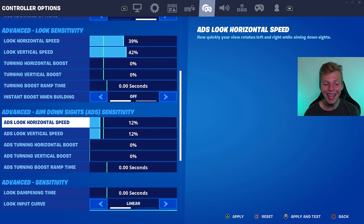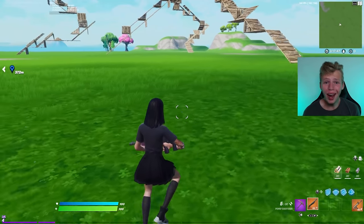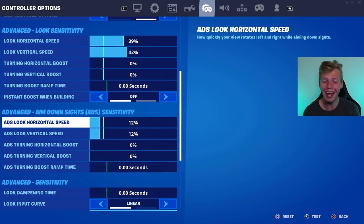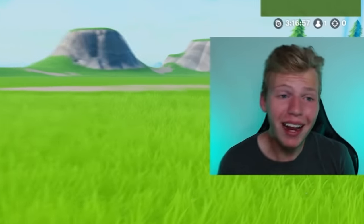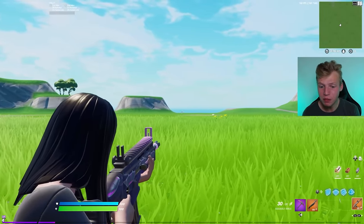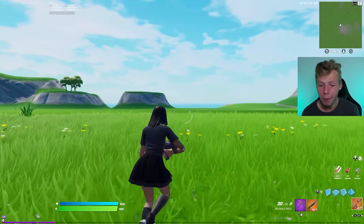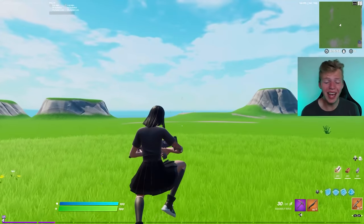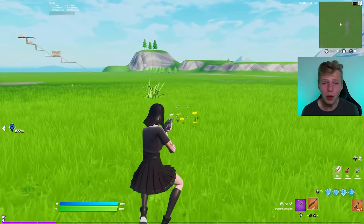That brings us to the ADS sense, which I have at 12% for both ADS look horizontal and ADS look vertical. Through trying countless pro controller player settings, nearly every single player was between 8% and 14% ADS speed. I found 12% to be the absolute perfect speed. In shotgun fights it allows you to get super accurate headshots, and it's also a great speed for tracking people. If you go too high with ADS sense, it becomes nearly impossible to hit mid-to-long range AR shots because it becomes so uncontrollable. So 12% is the absolute sweet spot — works super well for shotguns, SMGs, ARs, and honestly any weapon in the game.